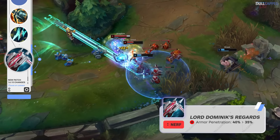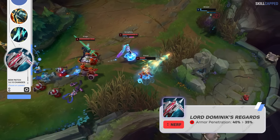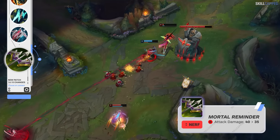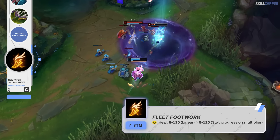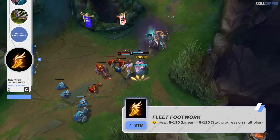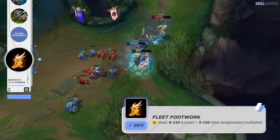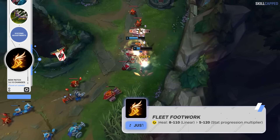Lord Dom's won't be as powerful at chopping down tanks, as its armor pen is being reduced from 40 to 35%. Mortal Reminder is taking a hit as well, with its AD dropping from 40 to 35. Riot's also changing the scaling on Fleet Footwork for 14.15 — it's now going to be weaker early on but stronger post-level 14, with healing going from 8 scaling to 110, to 5 scaling to 120.